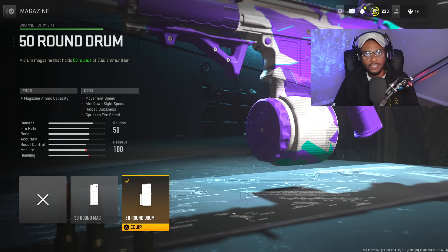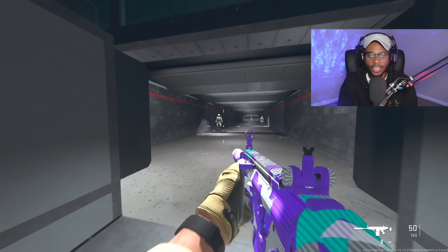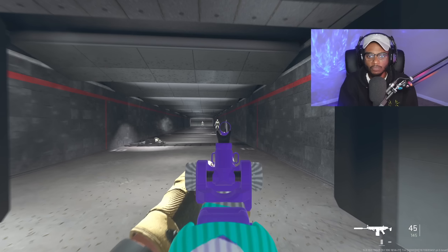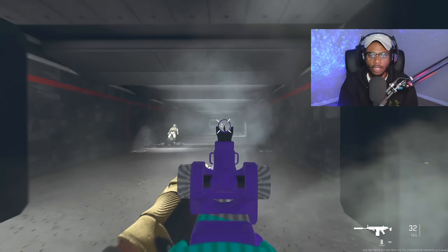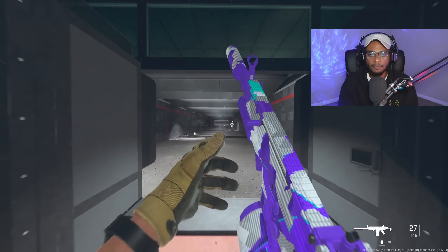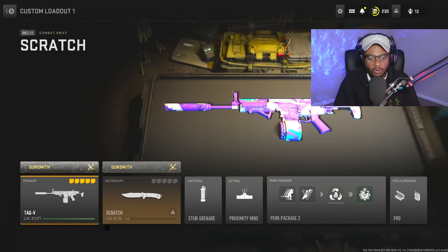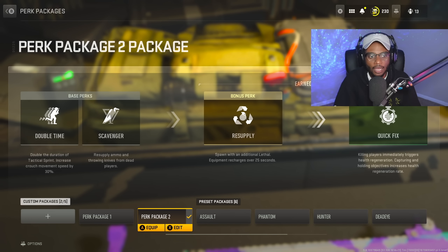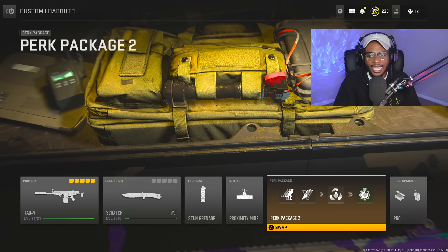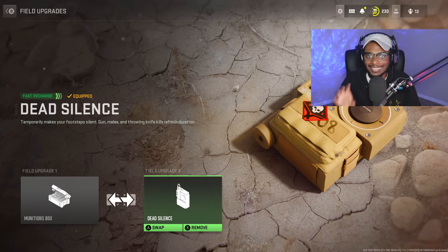Once you put these attachments and tunes together and jump in the firing range, you'll be pleasantly surprised that this battle rifle has a relatively fast ADS and controllable recoil. At longer ranges you'll have to burst fire a little, but the time to kill is so fast it won't matter. The rest of the build uses the combat knife, stun grenade, proximity mine, and a custom perk packet with double time, scavenger, resupply, and quick fix, with pro field upgrades — munitions box and dead silence.